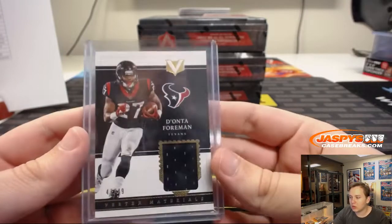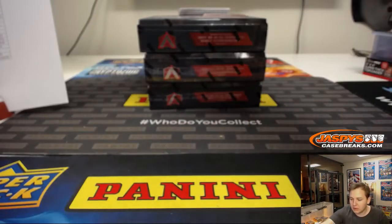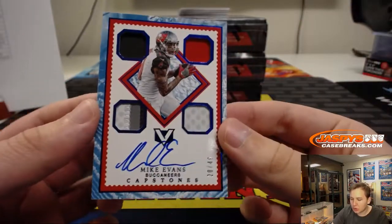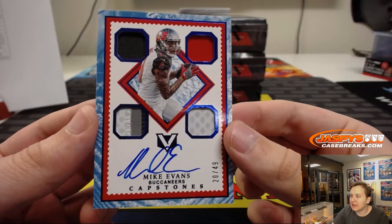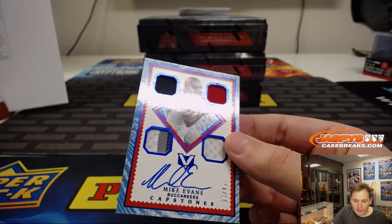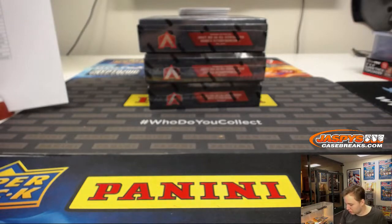Dano on the board with Dionta Foreman. And we have a nice quad patch auto, 20 out of 49 — Mike Evans Capstones. Beautiful card, Tampa Bay Buccaneers. Eric Oh with the Bucs.